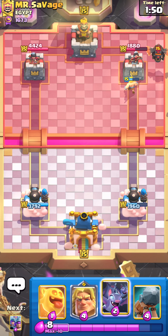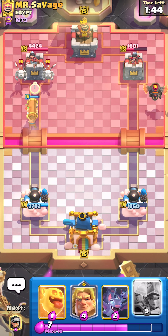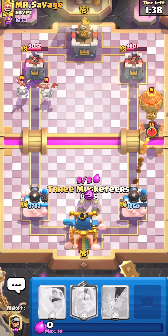Evolution bats would be really nice to have right now. I'm going to use a battle ram to split up his push so I can put out my musketeers without having to worry about him using a counter against them.